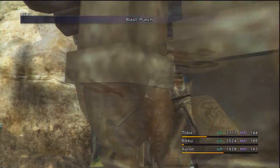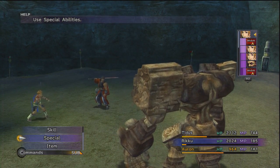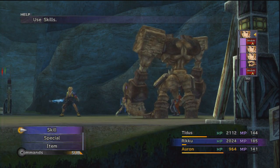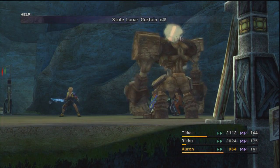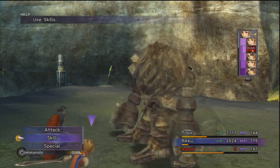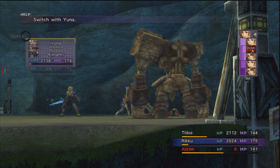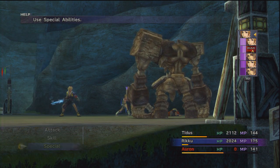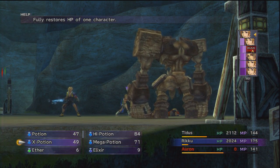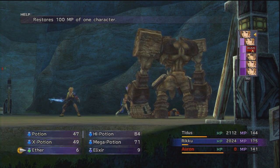Here's the counter — Blast Punch. What that did was just did half of Auron's current health. What did we steal from that? Four Lunar Curtains — that's what you steal. I think he counters but he just attacks whoever he likes. Auron's down — that's not good. Riku gets two turns, so we will drop a Phoenix Down. Actually, yes, let's — that's the smartest thing to do. I was considering bringing Yuna in and casting Life so that she gets a go.